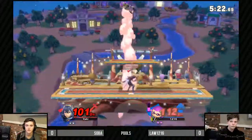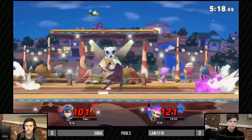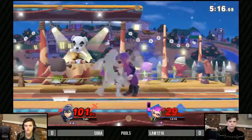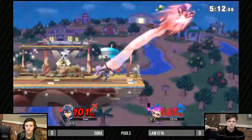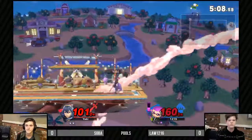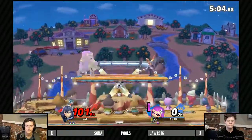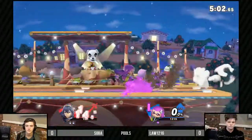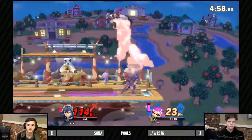He could have gone for a grab after that splatter bomb, because you can anticipate your opponent rolling or air dodging and get a follow-up. That's the power of zoning — controlling what your opponent is likely to do. This man knows how to fade back fair. Soba, an excellent Smash 4 player, and it looks like that's carried on into Ultimate really well.